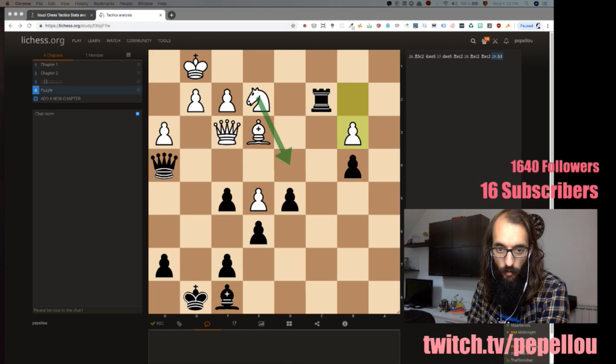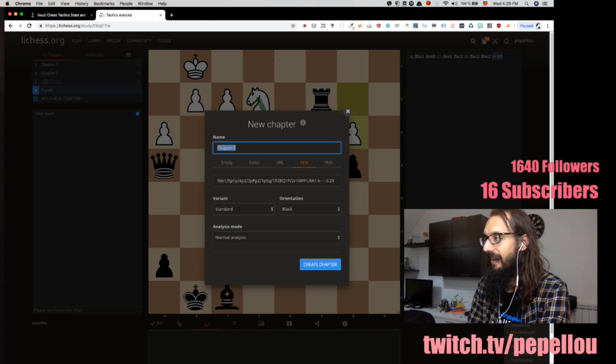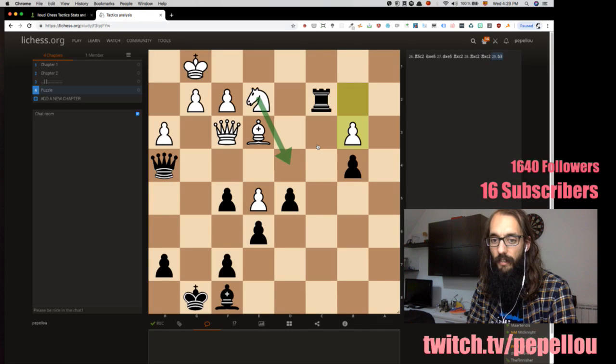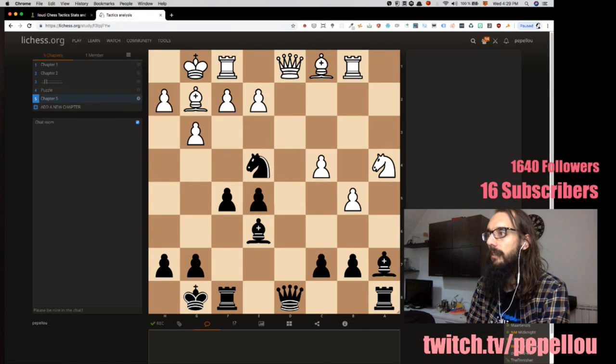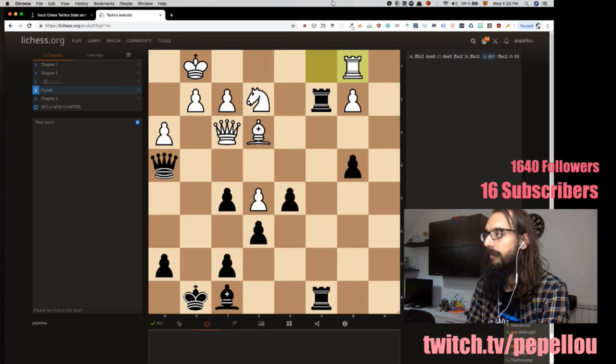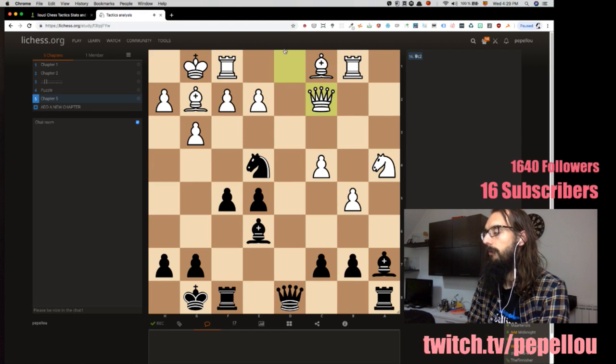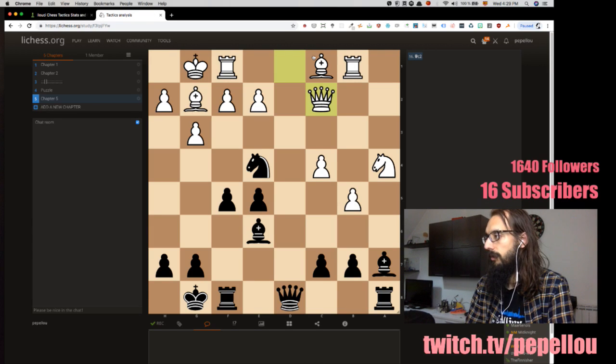Last move d1 c2 — I'm assuming that's a white move. So I'm going to orientate for black again. Rook b1 was best instead of trading — makes sense. So d1 c2 was the last move. What do we have here? The queen is still defending this guy, so bishop takes f2 ideas are in the air.